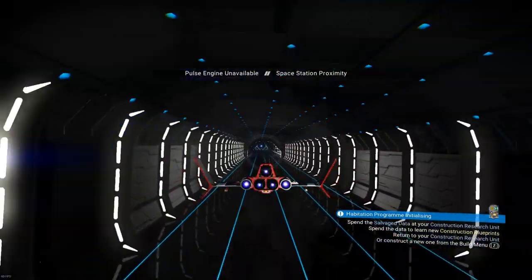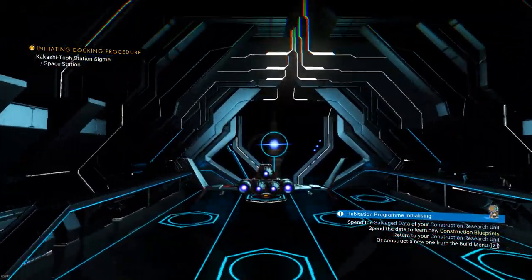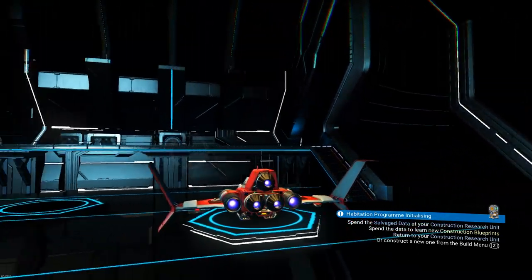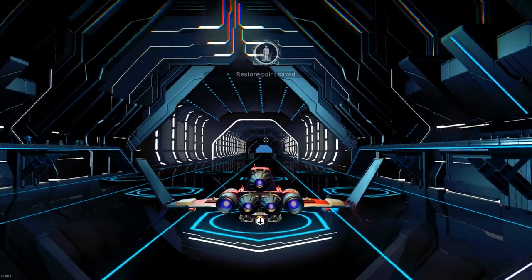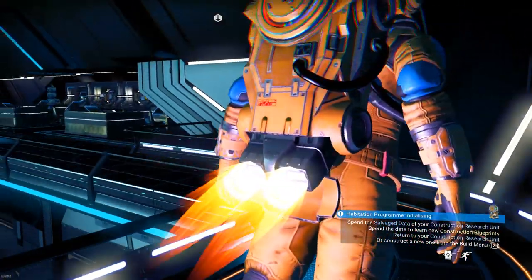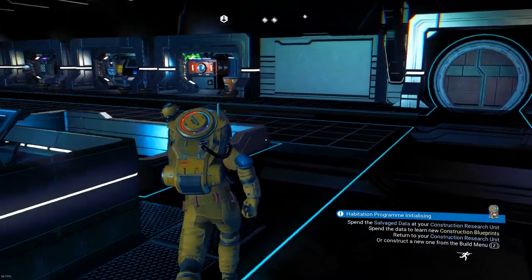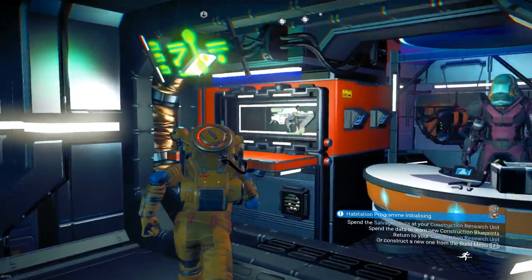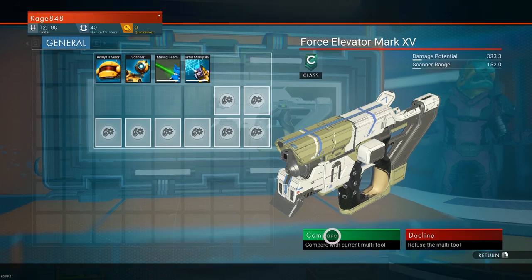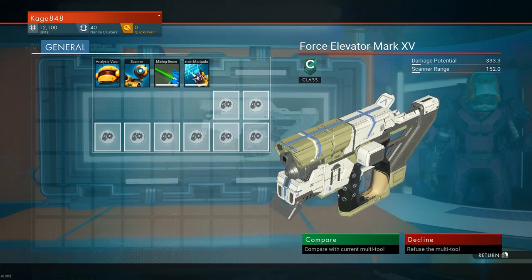Alright guys, I found a space station! I'm not really good with the galactic map so I'll have to look up how to use it. Let's see what this space station has in store for us. It looks about right — I think the right side tends to have better stuff. There's a multi-tool here — class C — comparing it shows it's 700,000 credits. Yeah, I can't begin to afford that.